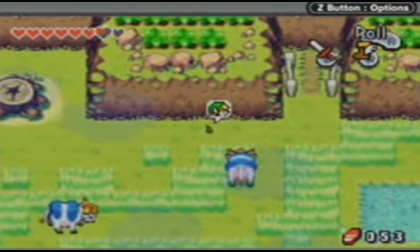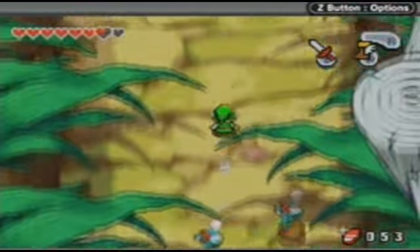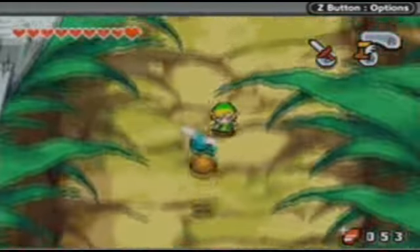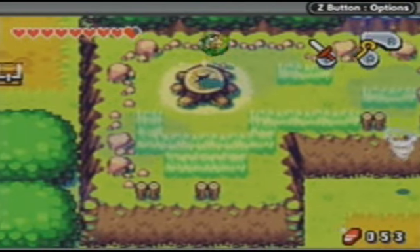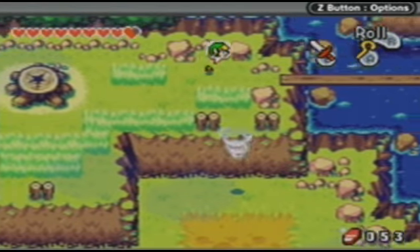Right here, after you make that stump up here by ramming into the tree, you can go over here as Minish Link and just go across this. Might as well just dash — there's nothing really in your way. A few little dragonflies, but there you go: a piece of heart. That just increased our count to nine hearts.